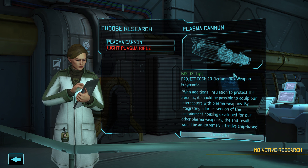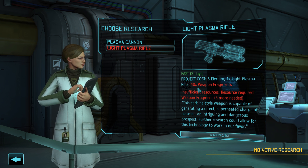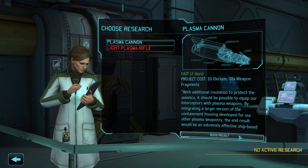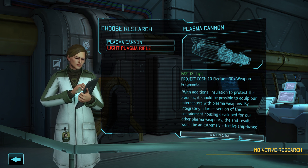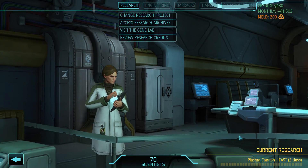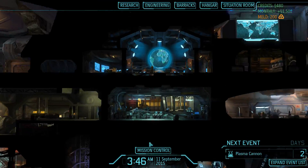To start things off today we can quickly pay Dr. Valon a visit, because as I said at the end of the last episode we still have a few weapon fragments left over. Not enough to research the light plasma rifle, but enough to research the plasma cannon. So let's do that, keep our scientists busy and then start scanning.